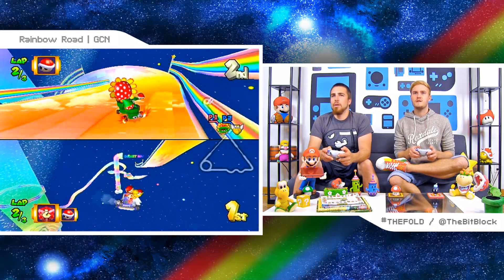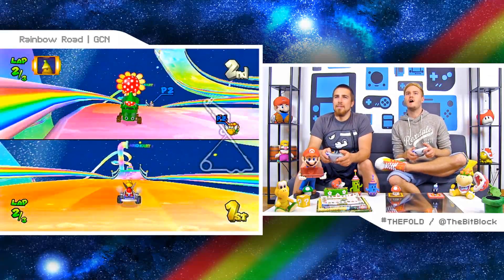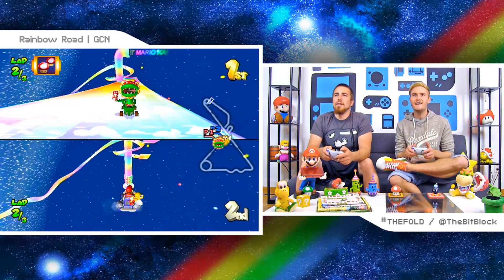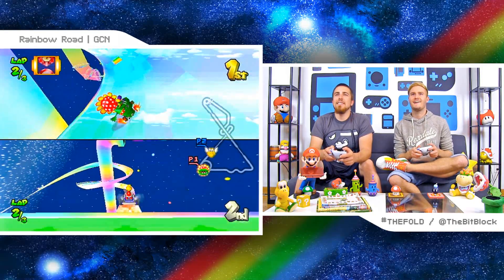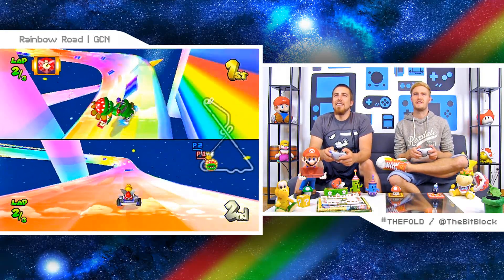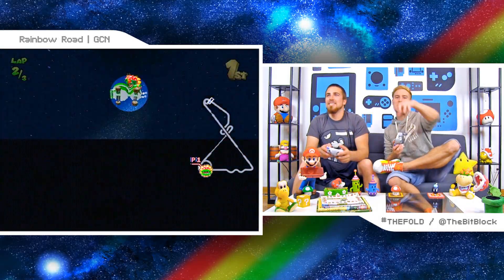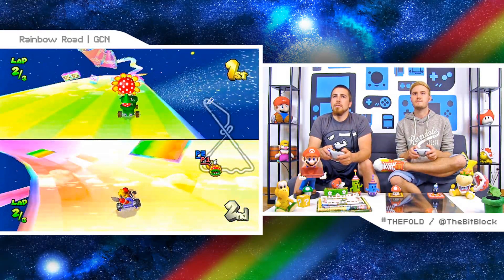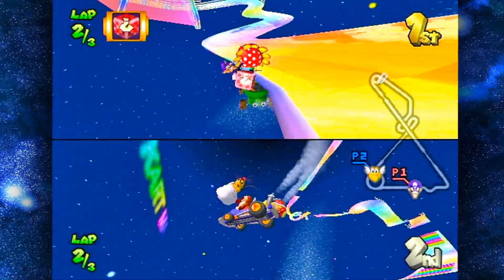I try to hug everything. Petey Piranha can actually — oh yeah, that's cute. I got wings! How come I can't fly? I believe you can do anything you set your mind to. We went off at the same time! We're in the same spot too. Mario Kart Double Dash is the best — makes all the rest. How did you do that? I just watched you fall. You can sort of skip, but you had to have a boost.